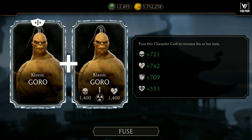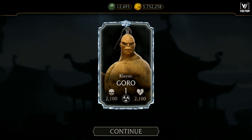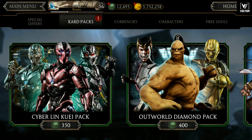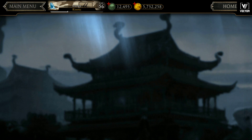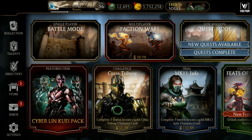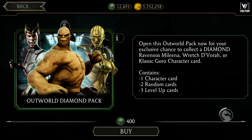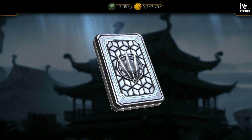Guys, this trick is seriously working! I got Classic Goro a second time. So that's two diamond characters after opening four packs. Two diamond packs — you can try this, guys! This trick is really working.